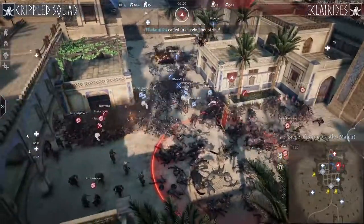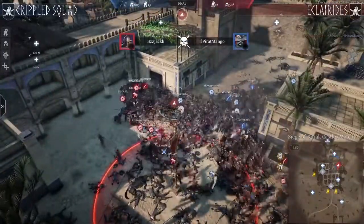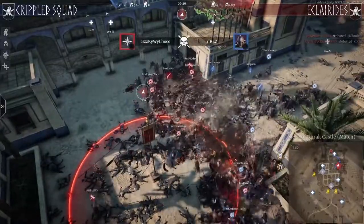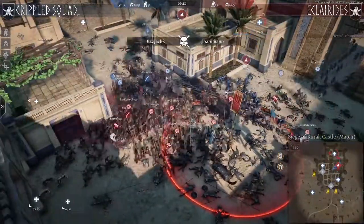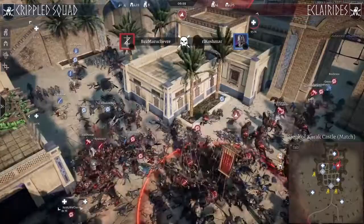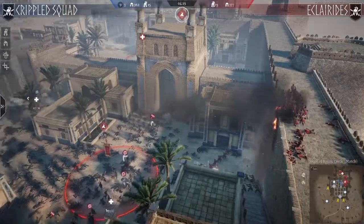Crippled Squad is taking the push to the last point, attacking the main corner on the right side with pikes and advances. Trebuchets closing in, units coming from behind — Eclarides is in a bit of trouble. They waited the advances out but another advance is coming in. There are still four trebuchets left so they can keep throwing. Belonga is trying to get in from the top. The advance was short and poor, but just enough. Some Crippled Squad players managed to capture the point on the back, creating a diversion from behind.